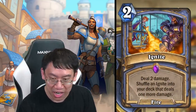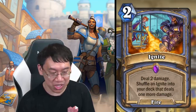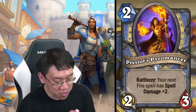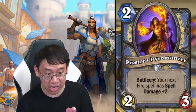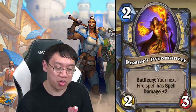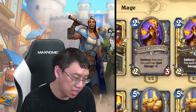The Mage quest finisher has all your spells dealing plus three spell damage — Ignite could be the only spell you just keep playing over and over. Pyros's Pyromancer: two mana two-three, battlecry: your next fire spell has spell damage plus two. Uniquely, this does not have to be played on this turn — a great support card for fire spells.